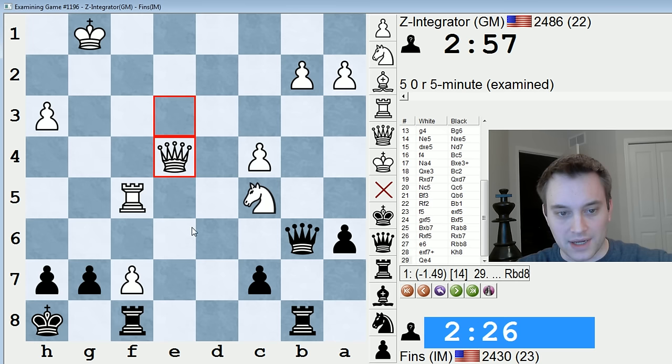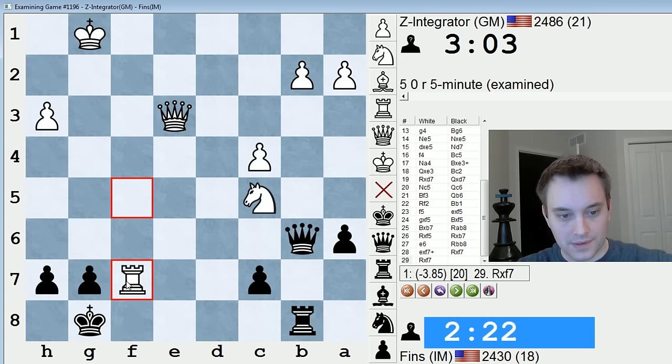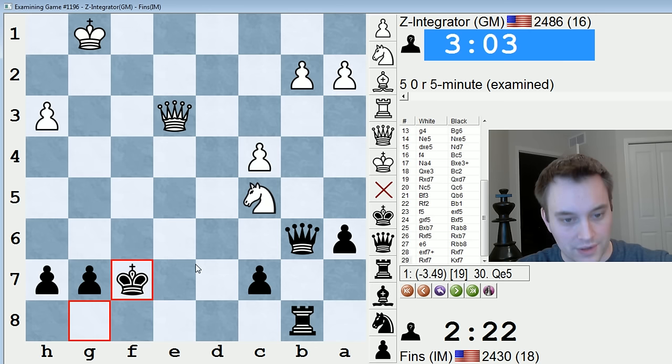I can always threaten the queen here and try to get it back. Qe4 is decent for white, but still you see a pretty sizable advantage. Also, simply Rxf7 looks winning too — take, take. White doesn't have any forks they can lure me into. Note that Qe6: I just take the queen.